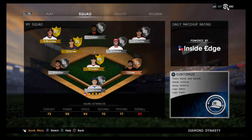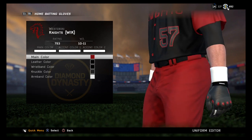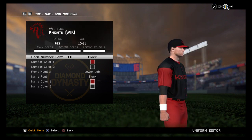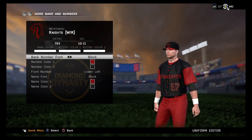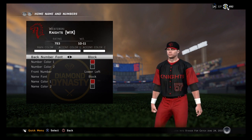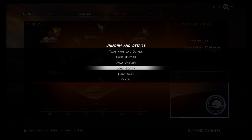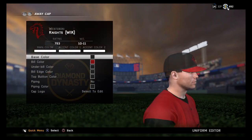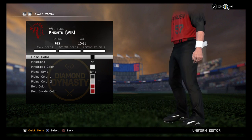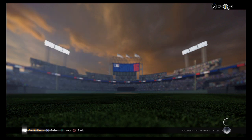I'll show you my uniforms, because I took a while to do them and I want to show them off. Those are the home uniforms — Knights with a dragon cap. Let me show you the away uniforms real quick. And then it just says Westerosi. So yeah, that's my uniforms.